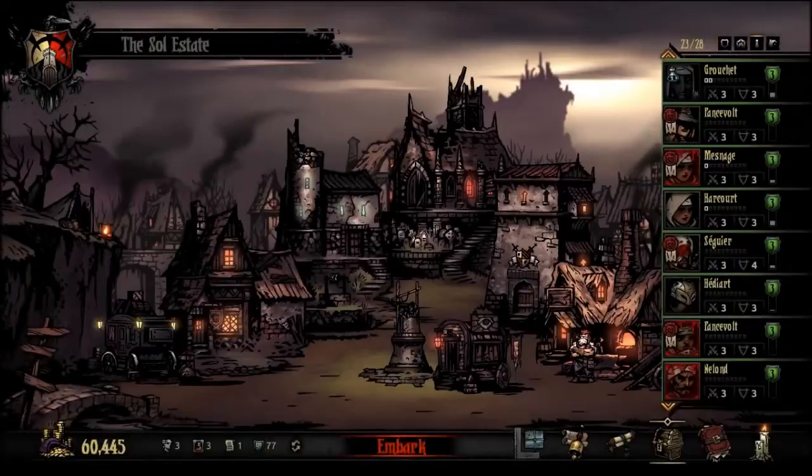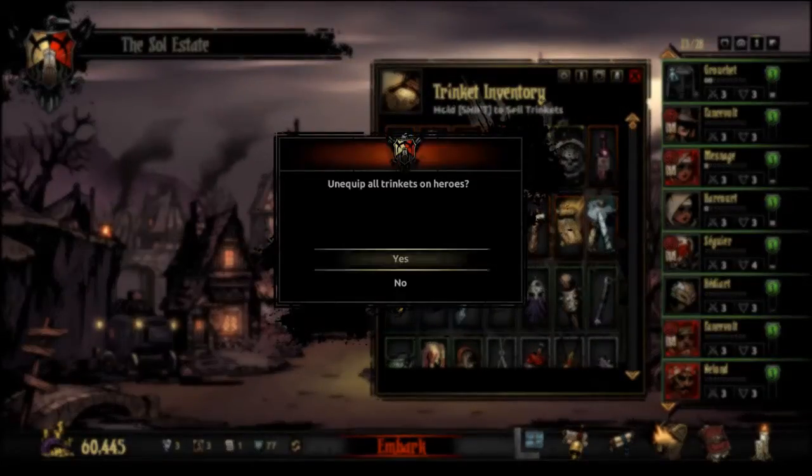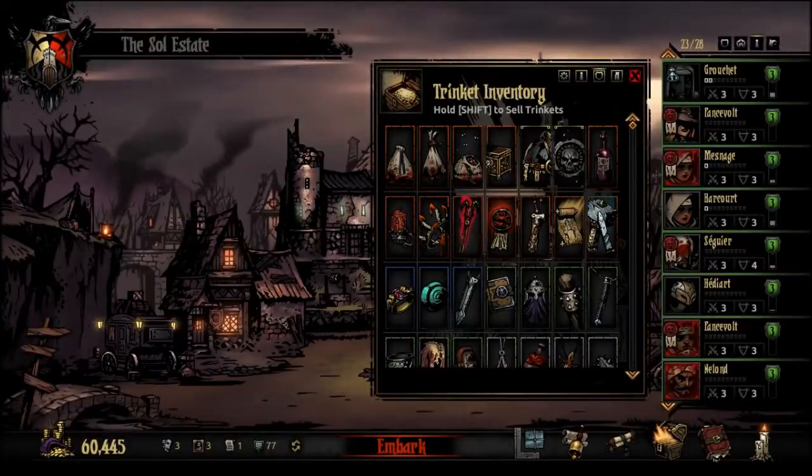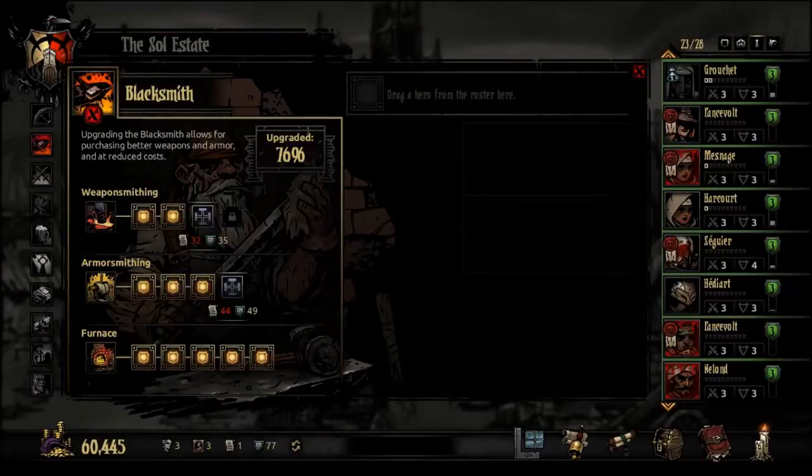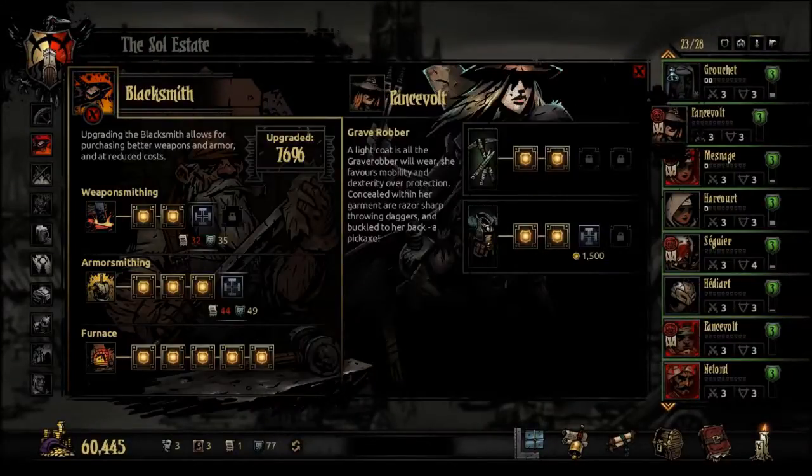Before I go, I should mention that there was apparently an update to the game since I last recorded. It makes it so that enemies drop blood less often, but there is more blood in the courtyard overall. There will also be missions in the courtyard that aren't specific to the DLC — they're not story-related — that will let you gather blood more easily. Anyways, enough of that.